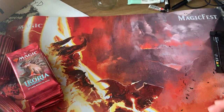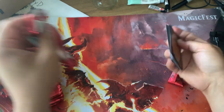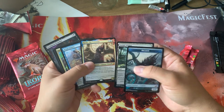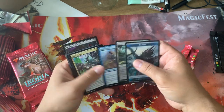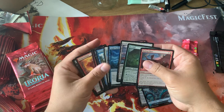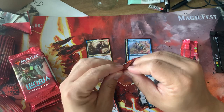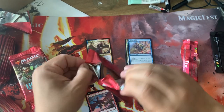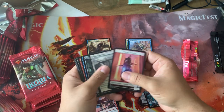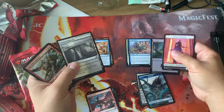Alright, let's do this. Pack one. What goodies does Ikoria have for us today? Uncommons, commons, other stuff. I don't know if it's a good mythic open, but it's an interesting one. Moving on. Mythos of Eluna — I feel like I have more than four of those now. Let's put those with the uncommons.